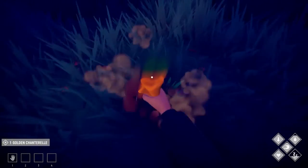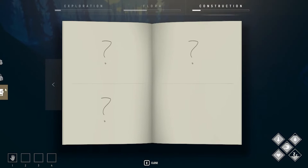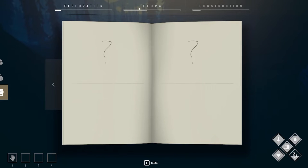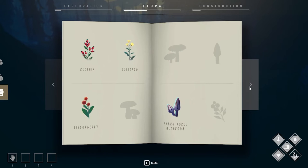There is also a small collection aspect to Among Trees, which includes completing all cabin extensions, finding all unique locations, and collecting all the plants. I really liked how they showed your collections in the menu — it's just really simple and clean and makes it very easy to track your progress.